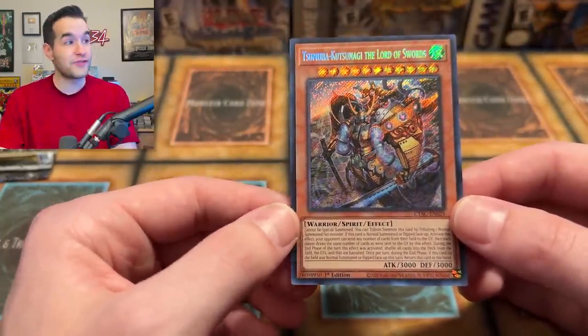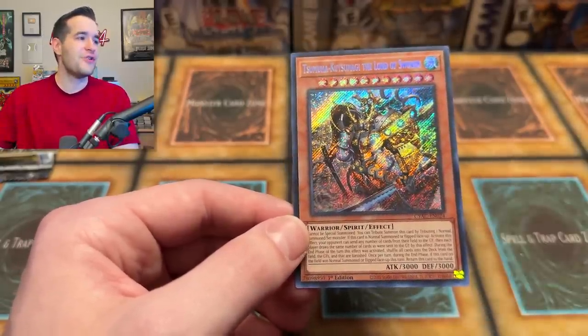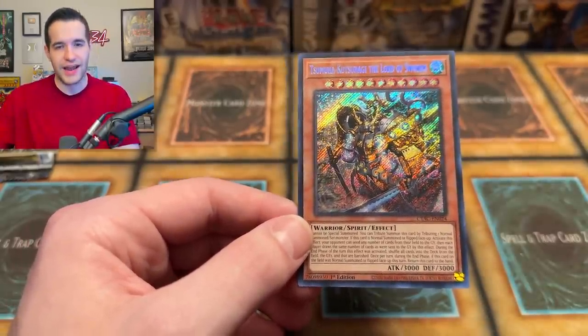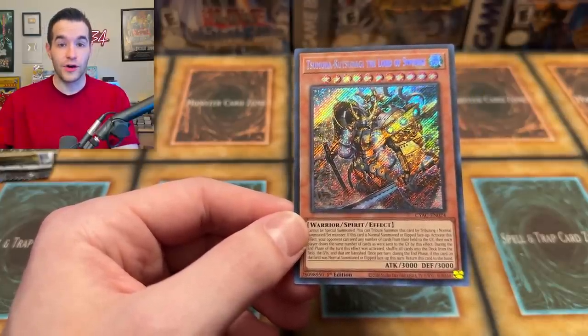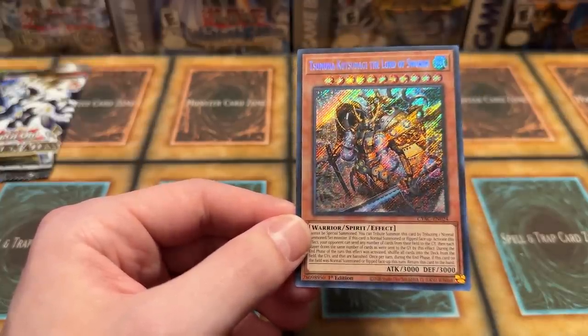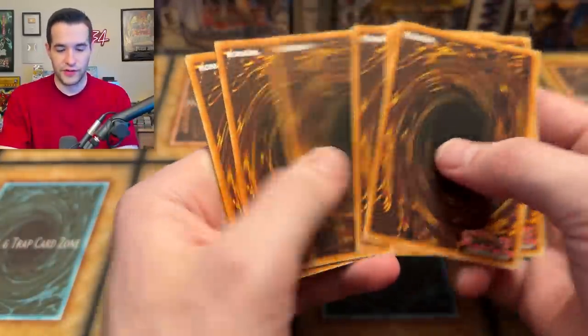Secret Rare! The Lord of Swords — wait, I thought he was an Ultra. Oh, it's the Sneak Preview Ultra — it's not actually pullable in the set. Makes sense. Apparently this guy is a terrible card — he's only two bucks, but he looks amazing. We'll take that. Our last pack — this definitely has a Starlight Rare, right? That's probably one of my favorite artworks of the set so far. That guy looks really cool.